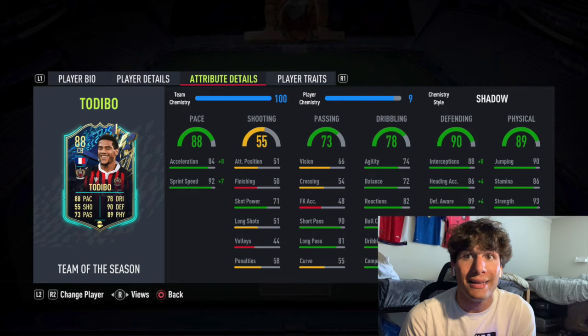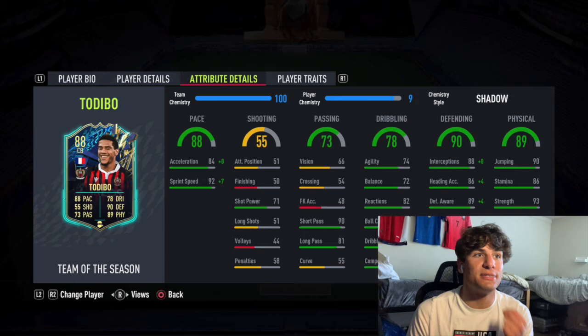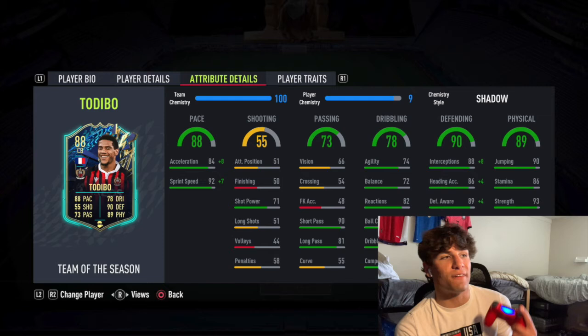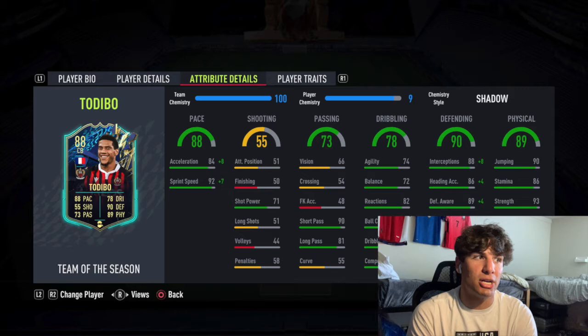Getting standing tackle all the way up to 99, which is absurd. Having an 88-pace center back with 92 sprint speed and 99 standing tackle in May before all the league Team of Seasons come out is insane, especially with the amount of links he has. Physical: 89 physical overall, but that doesn't tell the whole story — he's huge, great strength, great aggression, good jumping. Stamina is a bit lacking, but you don't really notice it as much because he is fast. He does get a bit slower over the game, but he keeps in front of players well.